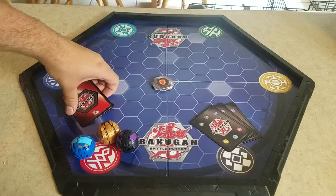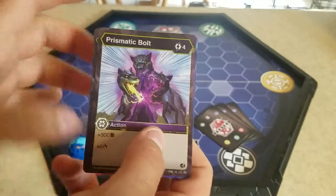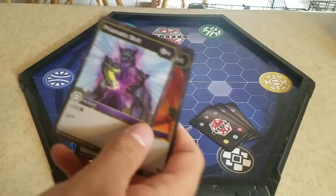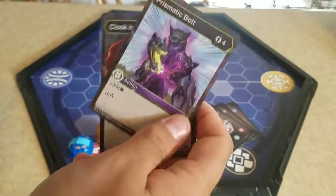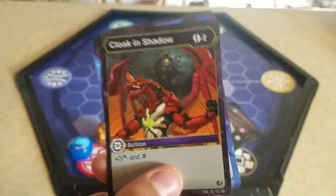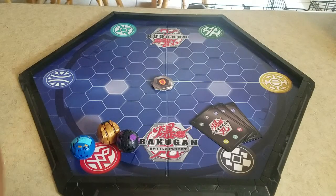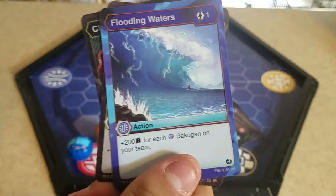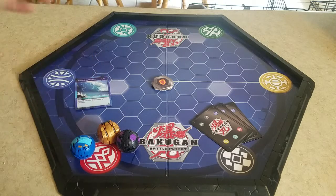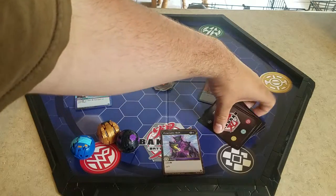Abilities: Prismatic Bolt — four charge, three B, six damage. Not bad. Cloak in Shadow — two charge, plus three, and then Shadow Strike, which is actually pretty nice. Flooding Waves — one charge, 200 B for each Aquas Bakugan on your team. That's probably going to be used a lot in mono decks.